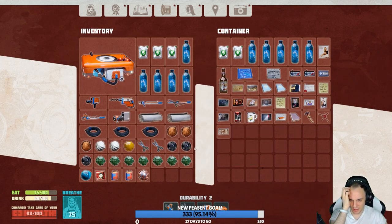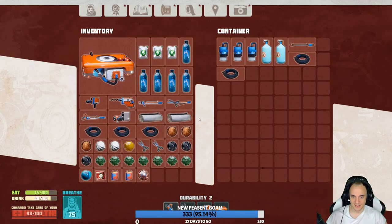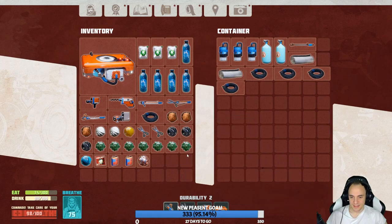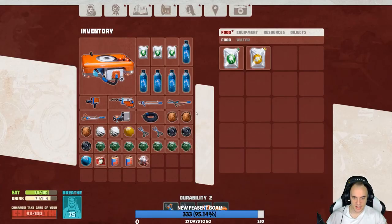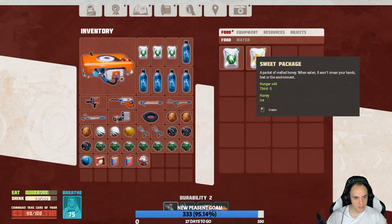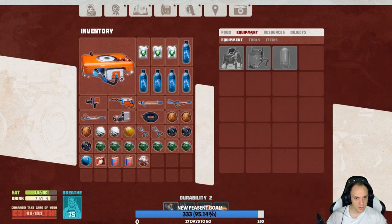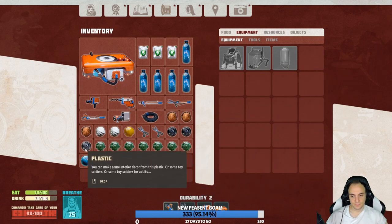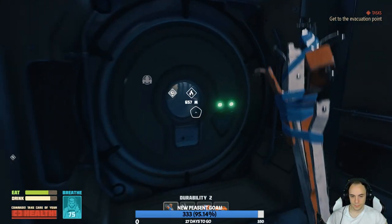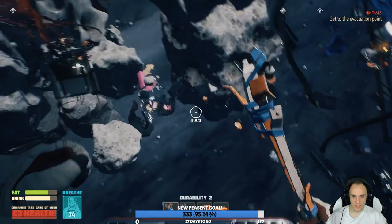I need to float somewhere and build that. Oh god, I haven't got any metal, have I? I need to find some metal. Leave me alone! Cut me some slack! Right, let's get some metal first. Oh no, I'm not going to have enough durability to get this mined. Can I make first aid kits? Sweet package — packet of melted honey; when eating it won't smear your hands. Gives me more hunger that reduces... thingy. Sweet to find the lead paint! I'm really tempted to float down there. There's metal there — I can see metal there.